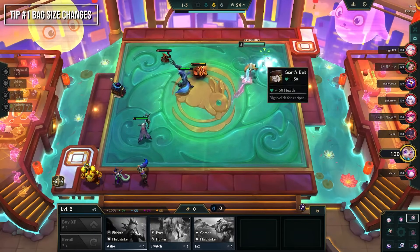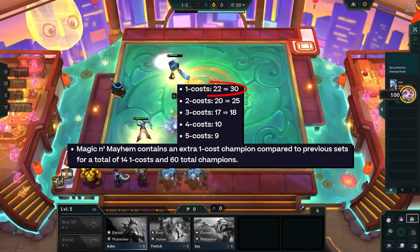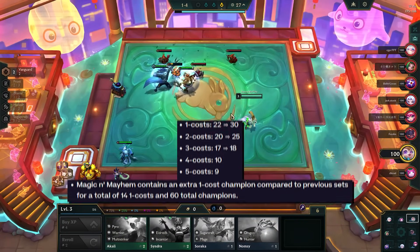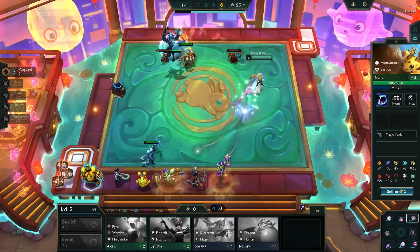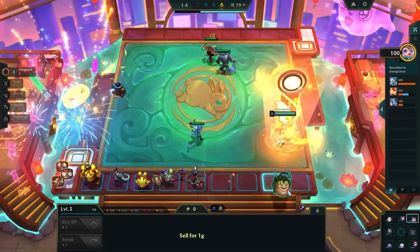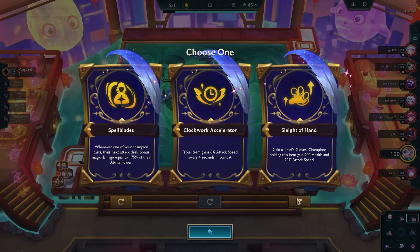The first tip is that in Set 12 they're introducing bag size changes for 1, 2, and 3 cost units. To make it easier: when bag sizes increase, it makes it easier to re-roll all these champions, so re-roll is back on the menu for Set 12 for 1, 2, and 3 cost units.